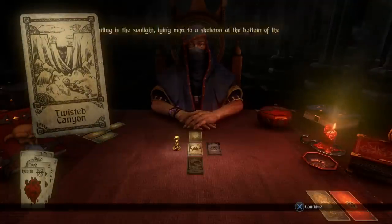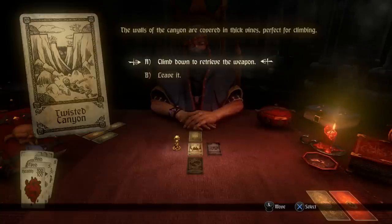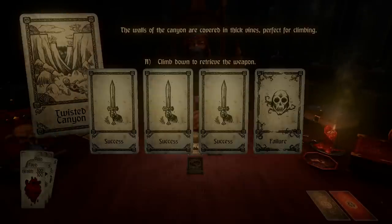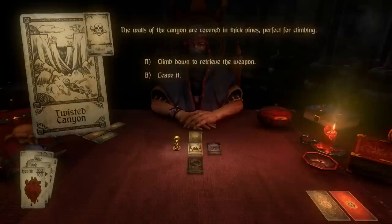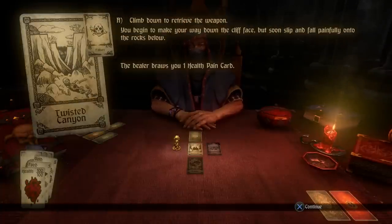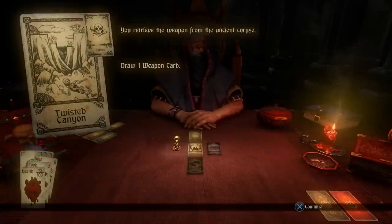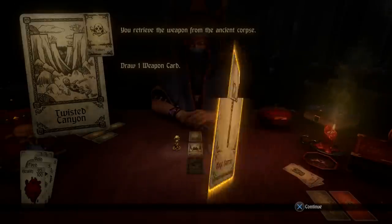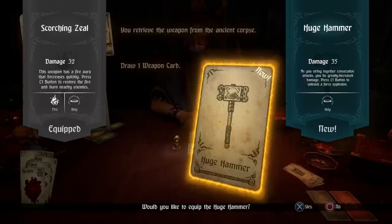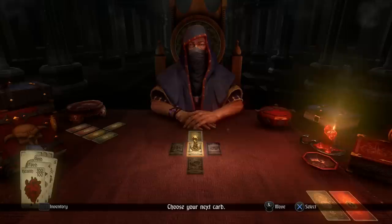We move to the Twisted Canyon. There's a weapon glinting in the sunlight next to a skeleton at the bottom, with thick vines on the walls perfect for climbing. We can climb down to get it — there's a 25% chance in this scenario to get hurt. We play the game of chance and fail, so we slip down and lose one health pain card: five health lost, which is actually pretty good. Despite failing, we still retrieve the weapon — a huge hammer. We'll keep moving forward.